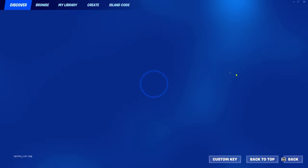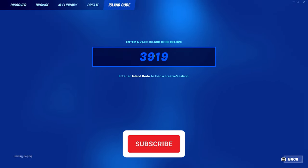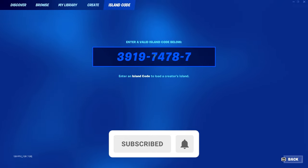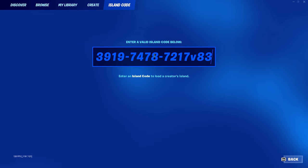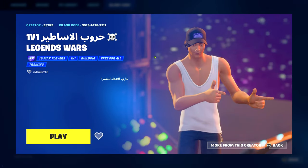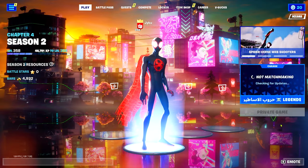First, bring up this menu, go to Island Code, and the code is going to be 391974787217. Then press V for version and the number 83. If you've typed the code in correctly, the map will load up and it will be called 1v1 Legends Wars. Go ahead and click play, make sure that it's on a private game and let it load.